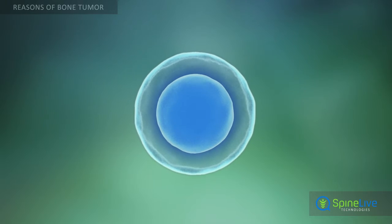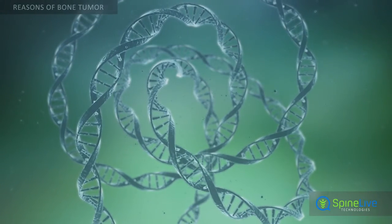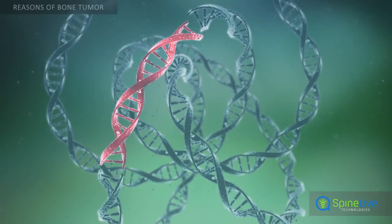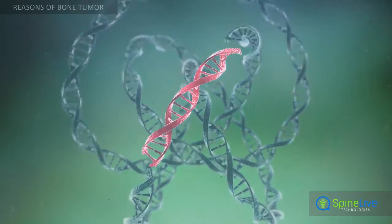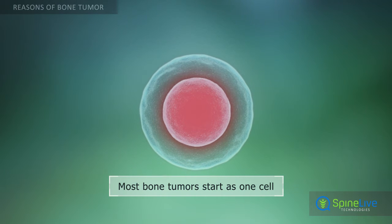Most bone tumors start as one cell. This cell needs two different successful mutations in different parts of its DNA to become a tumor cell. First, it requires a mutation in the gene that regulates cell division. The second mutation needed is in the gene that destroys cells that are damaged.